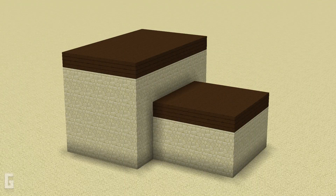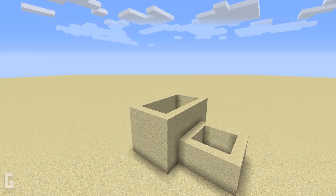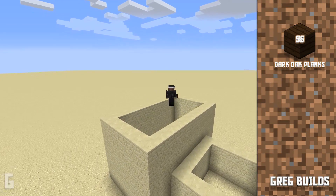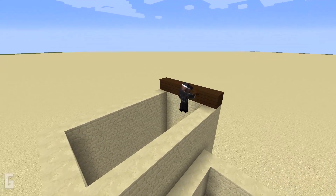Step 3. Next let's install a roof of dark oak planks on top of each tower. We will need 96 dark oak wood planks. Let's start by adding these planks on top of the sandstone walls.